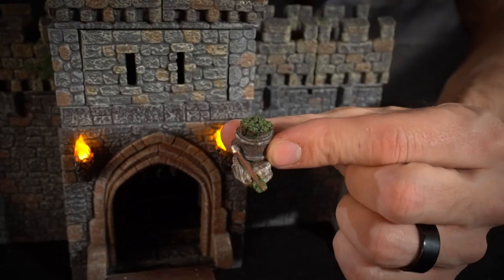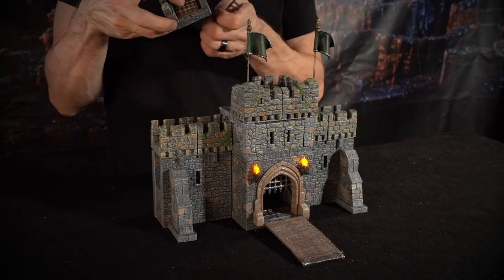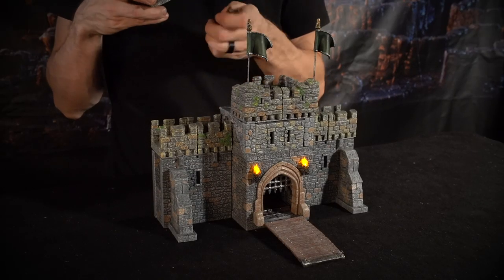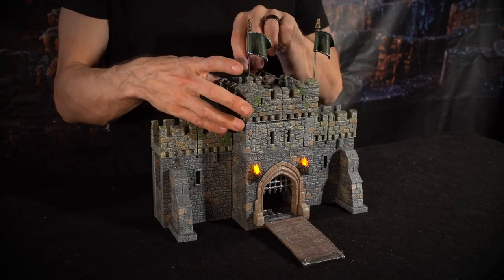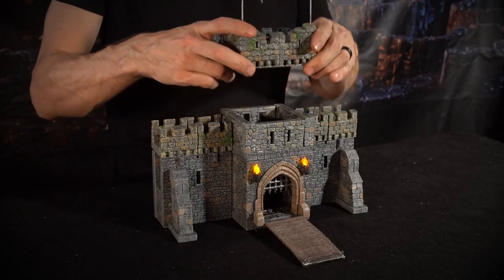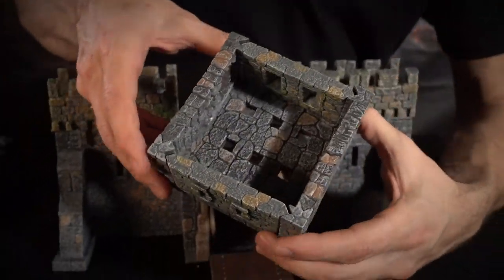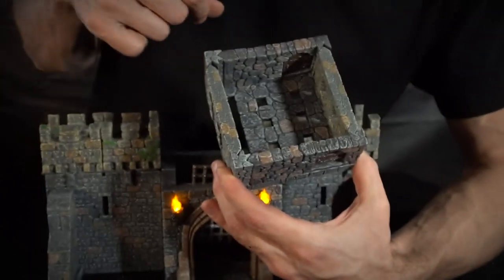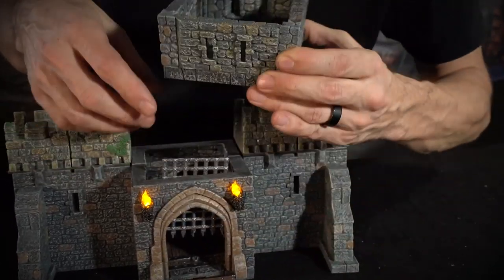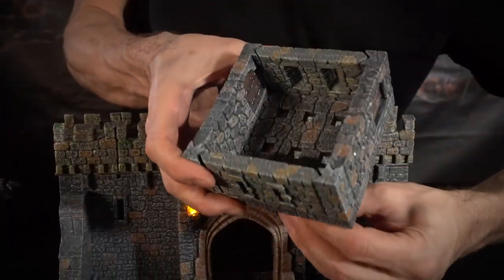We also have a nice bucket of arrows. In the back there's a trapdoor floor piece with a ladder so you can get down into the gatehouse. Lift this off and we have the upper segment — it's the murder hole floor, with holes for dropping all sorts of craziness down on enemies. There's also a slot where the portcullis slides up into.